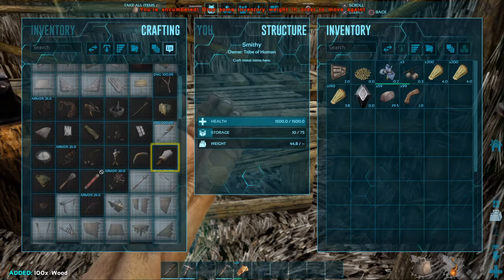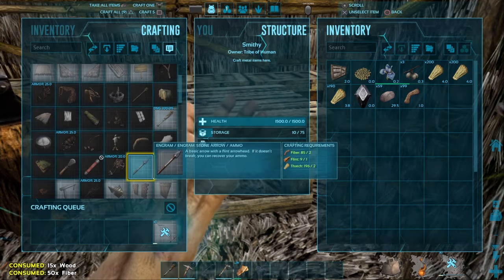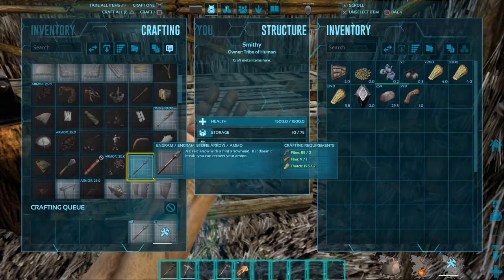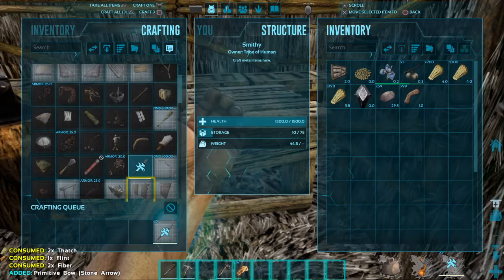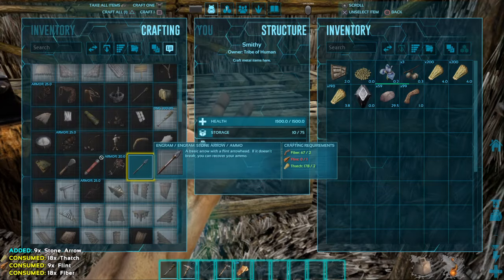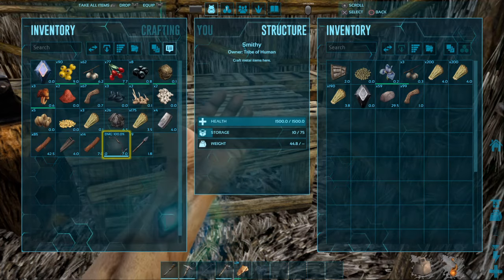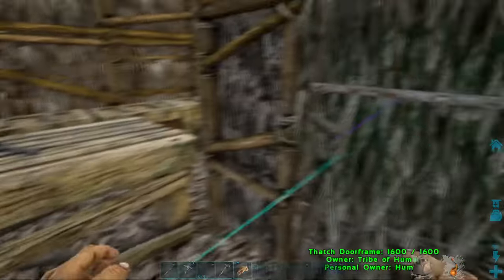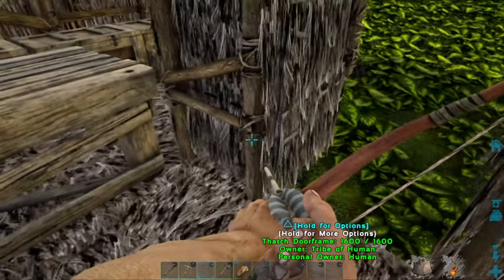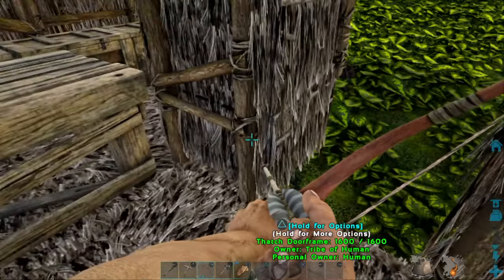That just opened up a bunch of stuff. I just want to make a bunch of areas. We can only make one. It says I consumed a stone arrow — really? I can't even close my door.